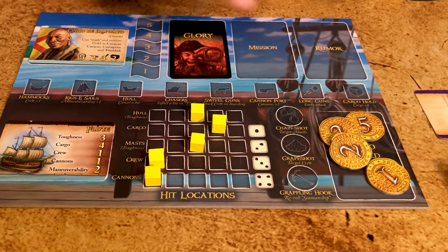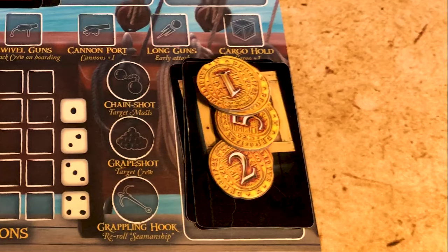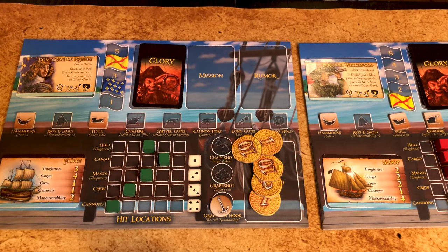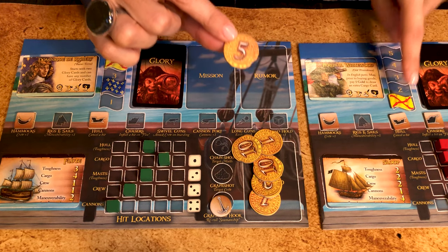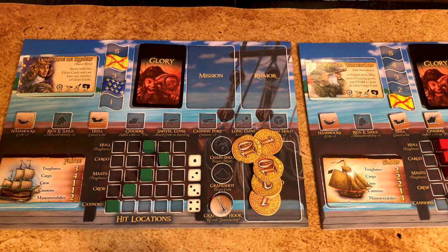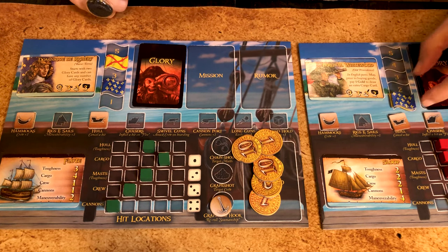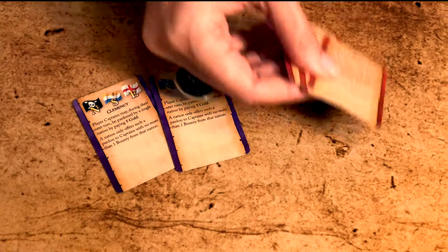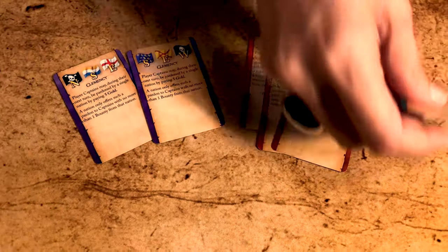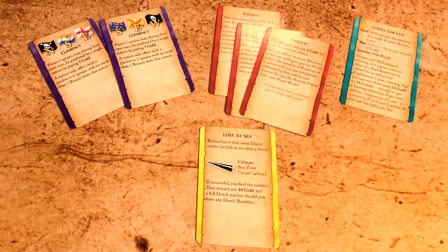NPC pirate captains go for non-pirate captains with the most gold on board, then cargo second. Other players get more and more tempted by you as one nation would pay 5 gold per bounty you have from that nation. When you gain a new bounty, place it on your board. If you add one more bounty from that nation, move the first one up the track. The two clemency event cards, three pardon glory cards, one mission, and one rumor card will give you pardons — that's really not many, so make the most of them.